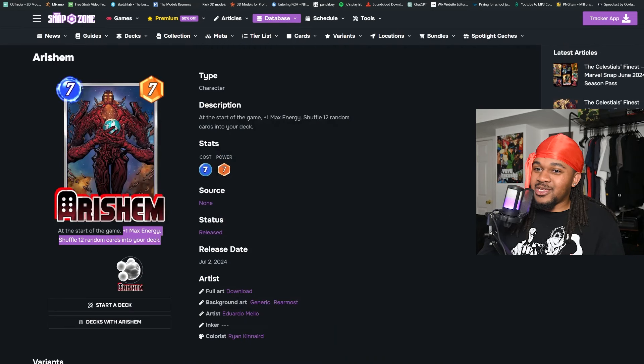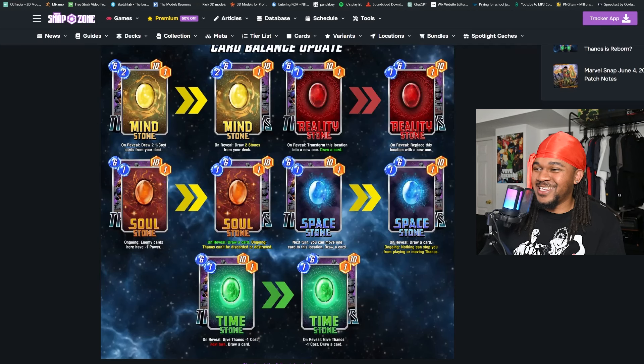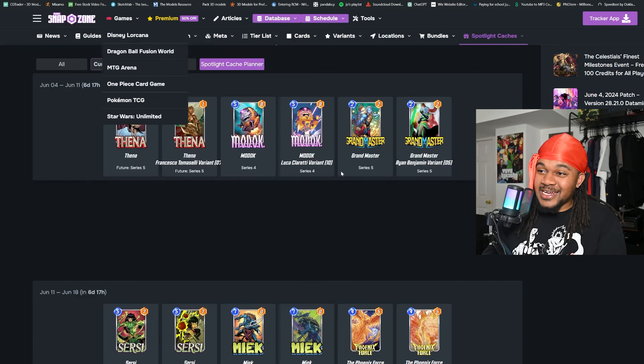You run Thanos and Arnim Zola — that's a lot of extra cards basically. That'll definitely be a fun deck to use. But last, I want to quickly touch on the series drops.